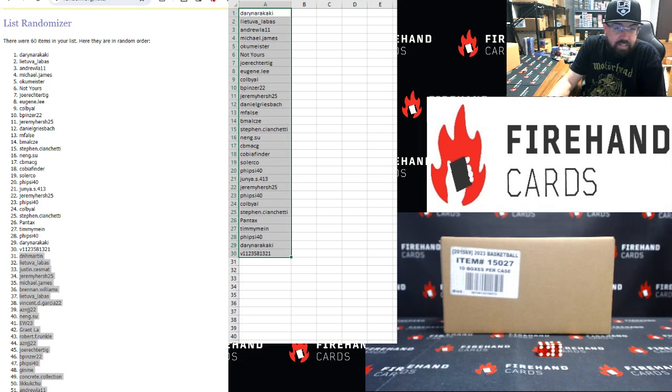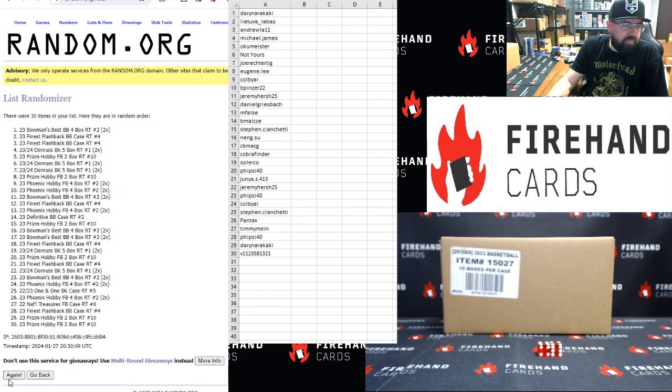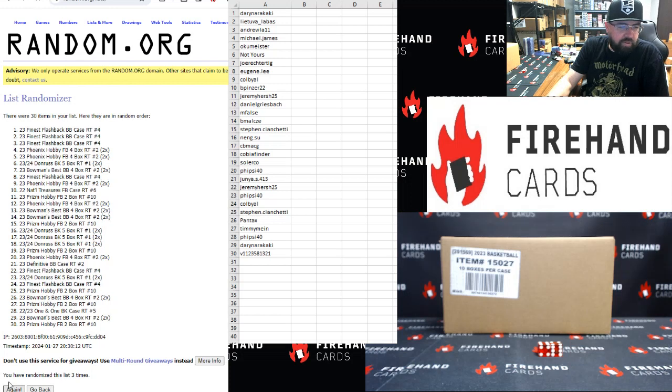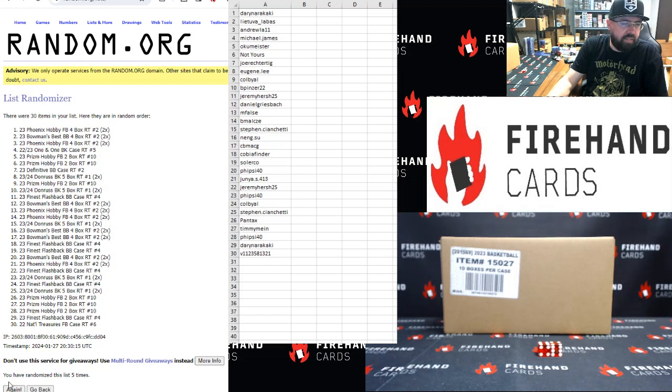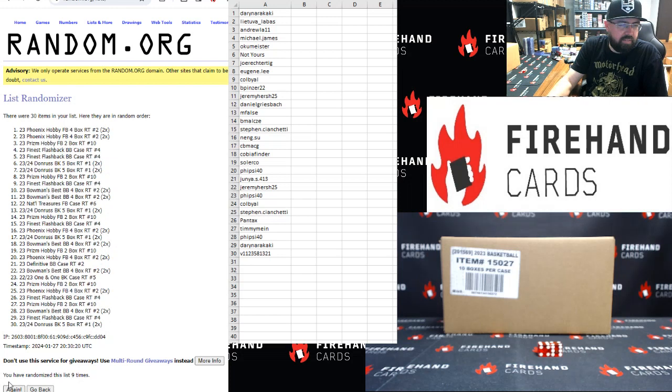Forgot to switch the thing there, but at least I got that fixed before we drew these out. Alright, your break spots — NT Football on top, Prism Hobby Football on the bottom. 10 clicks, here we go: 1, 2, 3, 4, 5, 6, 7, 8, 9, 10.